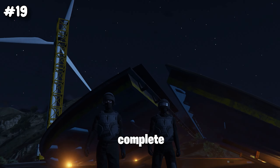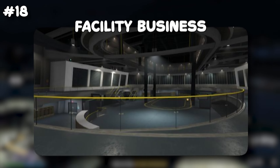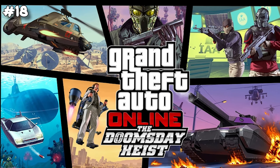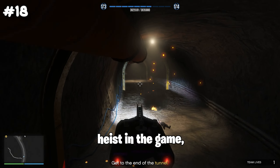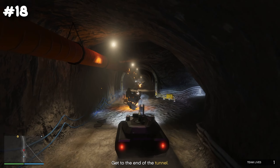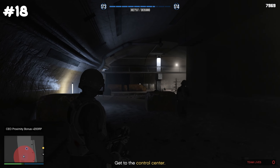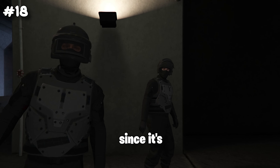The facility business lets you start the Doomsday Heist, which has Act 1, Act 2, and Act 3. This is probably one of the hardest heists in the game, especially if you're a beginner. You only need one other player to start it — unlike the high-end apartment which needs four — and the payout is over one million, so it's definitely worth doing at least once.